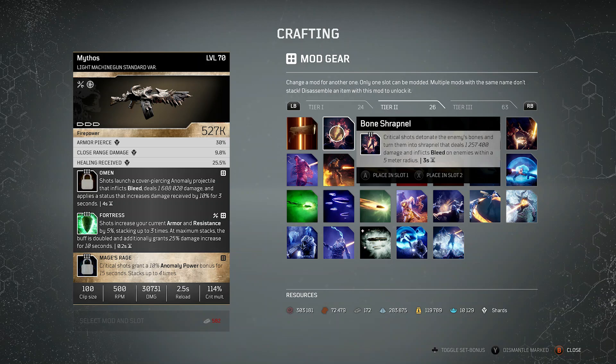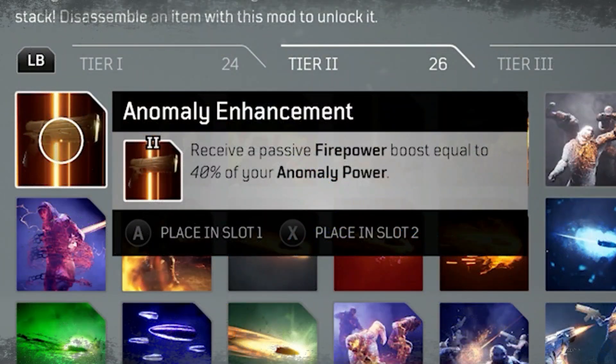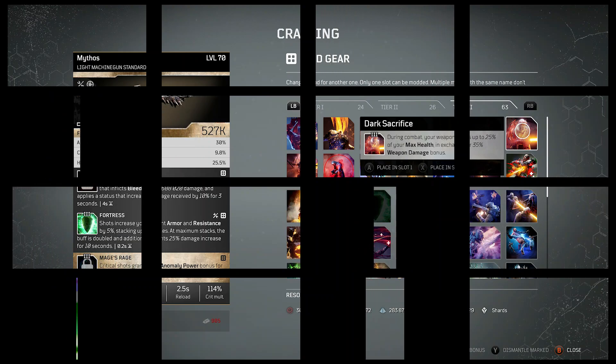One that I think absolutely shines now at tier 2 is Anomaly Enhancement. There'll be quite a few hybrid builds coming through, with a lot invested in firepower as the meta shifts. Anomaly Enhancement allows for that, especially if you still really enjoy playing with skill uses. It receives a passive firepower boost equal to 40% of your anomaly power. This will probably be on a lot of weapons and may be one of the most used mods for quite some time.